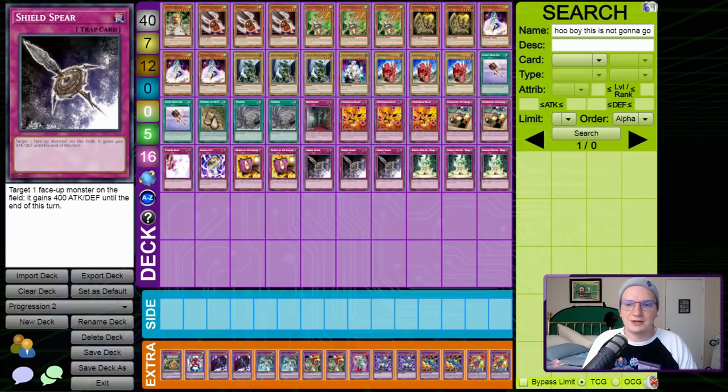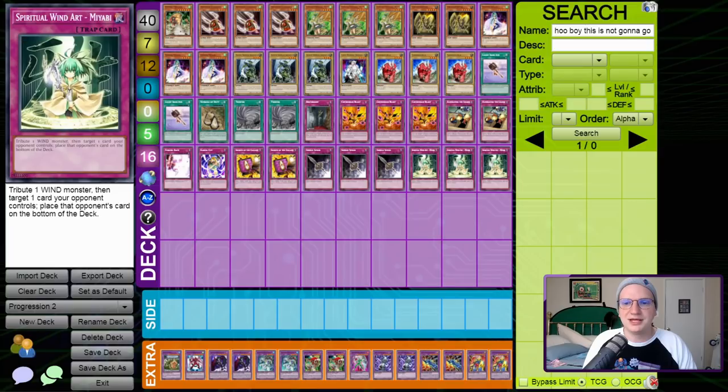We're on three Shield Spear — it's a battle trap, it's no Rising Energy, but I'll play it. And three Spiritual Wind Art Miyabi, so we can trick ourselves into thinking going on Wind was actually a good play. All in all, there are some high roll hands that actually make this work, even without Desert Twister, but realistically I expect to be absolutely owned by Monarch Volcanic. Let's jump into the games.